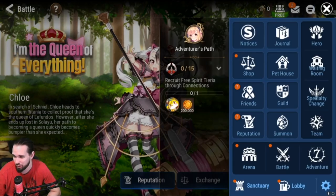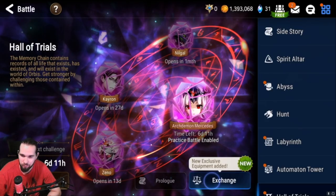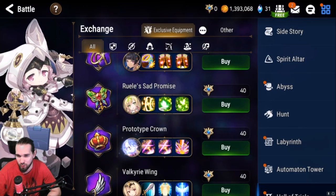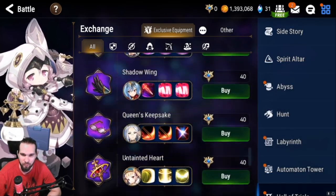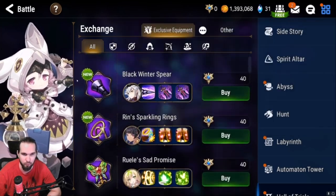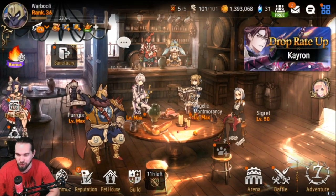There's also Hall of Trials. This isn't really like a gear thing, but exclusive equipment kind of is gear. If you're using any of these units, you're going to want to pick up this exclusive equipment. Don't worry about scoring really high in here — these things are very powerful, some of them extremely powerful for your characters. Just come in here, do the boss, don't worry about scoring high, just make sure you get it done.